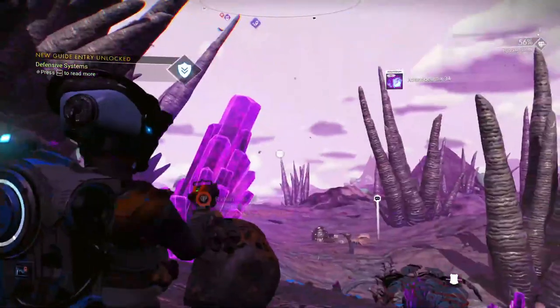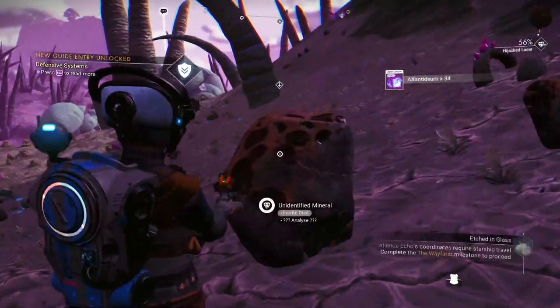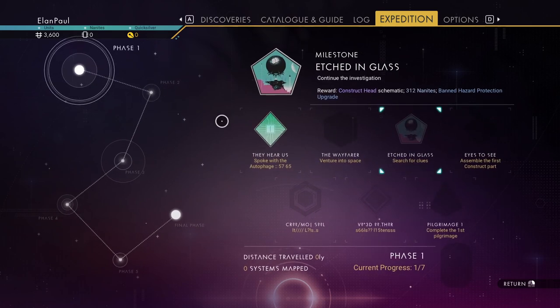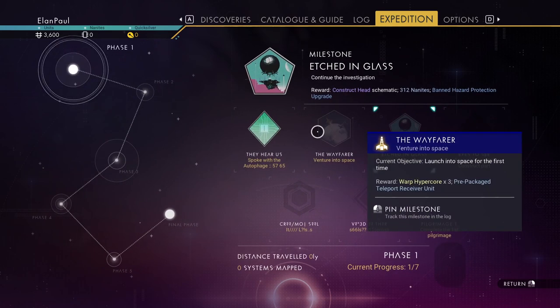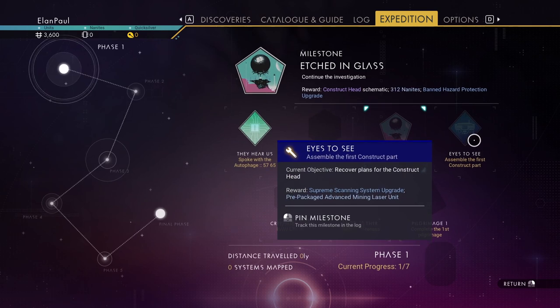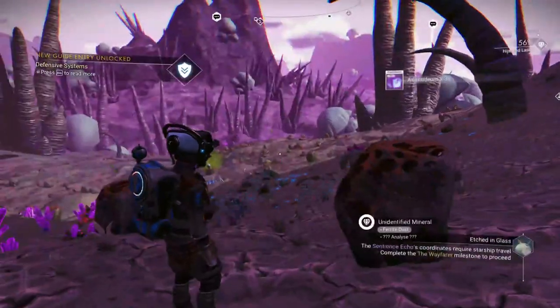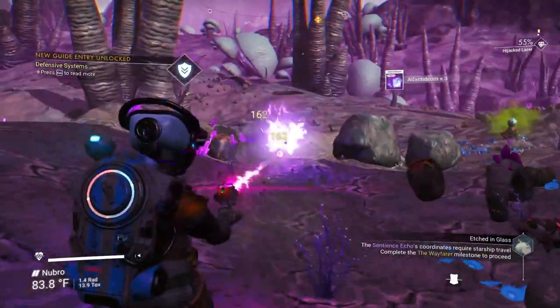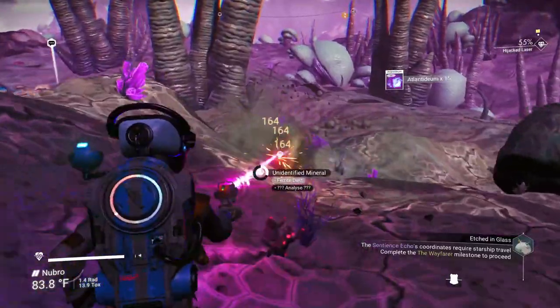Those are all radiant shards. We don't have the advanced mining laser yet — that comes from the first construct reward. Once we get that we'll be able to gather radiant shards. For now gather as much atlantideum as you can.